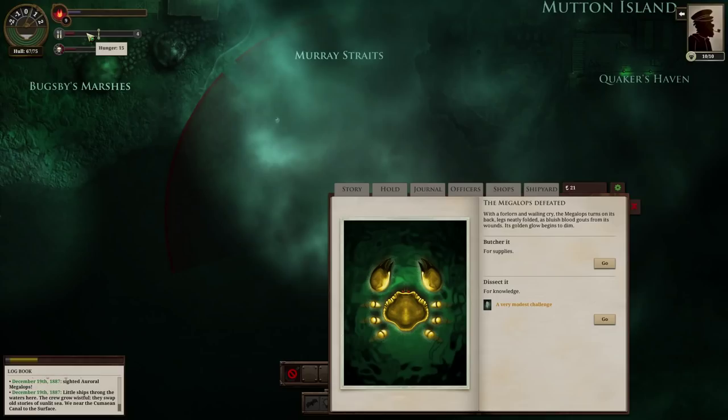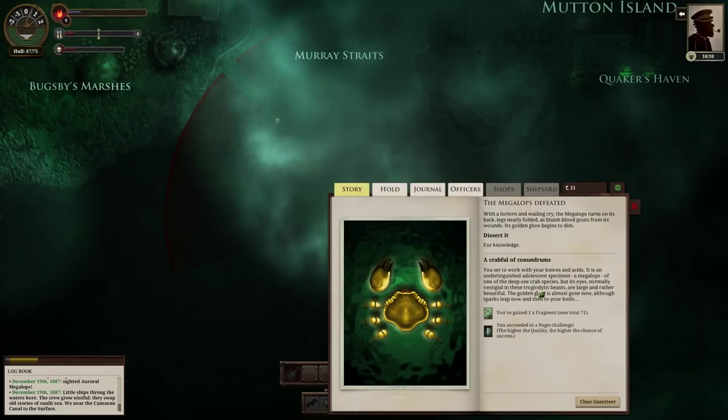I'm low on food but we only have 15 hunger. Let's try to dissect it. Looks like this time we succeeded. You set to work with your knives and acids — it is an undistinguished adolescent specimen, a megalops, of one of the deep Z-crab species. But its eyes, normally vestigial in these trogloditic beasts, are large and rather beautiful. The golden glow is almost gone now, although sparks leap now and then to your knife. Oh, so I just murdered a beautiful creature — I'm so proud of myself. Gained a fragment, so that's all I get from it. One fragment — that is not even close to worth it. I should have gone for the food.